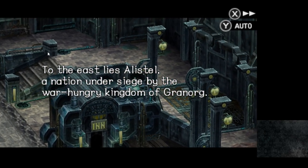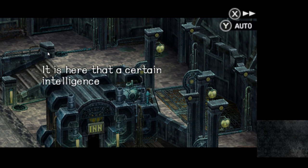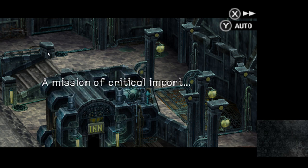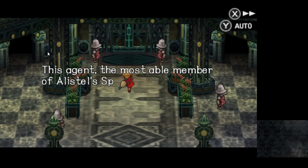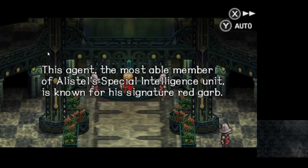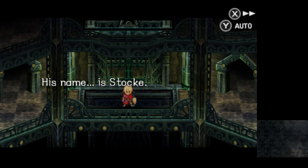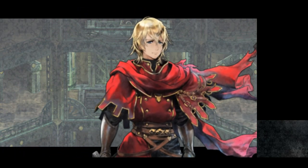To the east lies Alistel, a nation under siege by the war-hungry kingdom of Granorg. It is here that a certain intelligence agent is about to embark on a new mission, a mission of critical import. This agent, the most able member of Alistel's special intelligence unit, is known for his signature red scarf. His name is Stock — or Stokey, Stock — I don't know. Maybe they'll say his name so we'll be able to pronounce that properly.